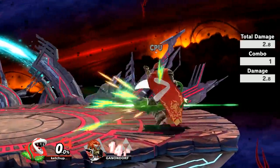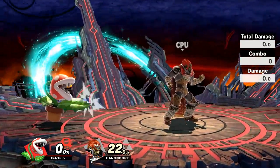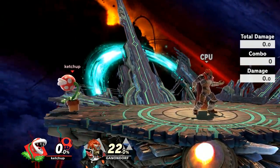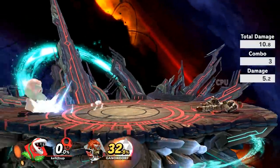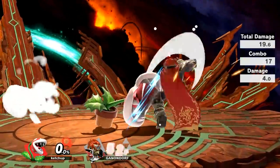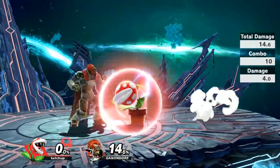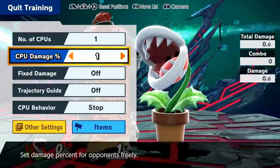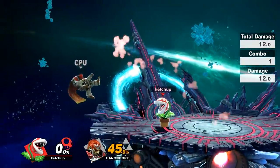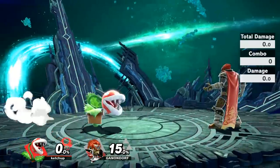One move we'll start with is jab. The jab is both a three-part combo and you can hold the A button for a multi-jab, which can be good at the ledge — if someone gets up, you can hold it out there. You can also mash A for the multi-jab part, which does a bit more damage. This jab combo isn't anything really special; it doesn't really knock you over at zero. The best use I can see is doing the multi-jab to knock them into the ground and then going for a dash attack. In general, it's going to be a basic punish option.